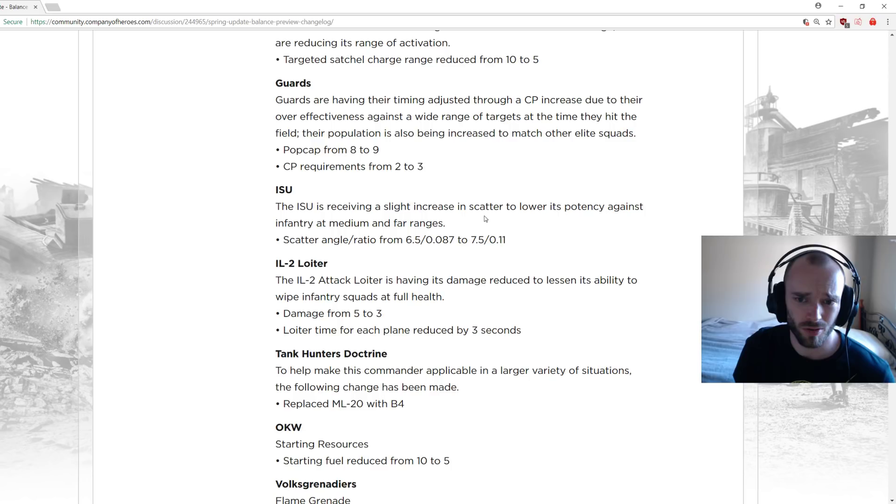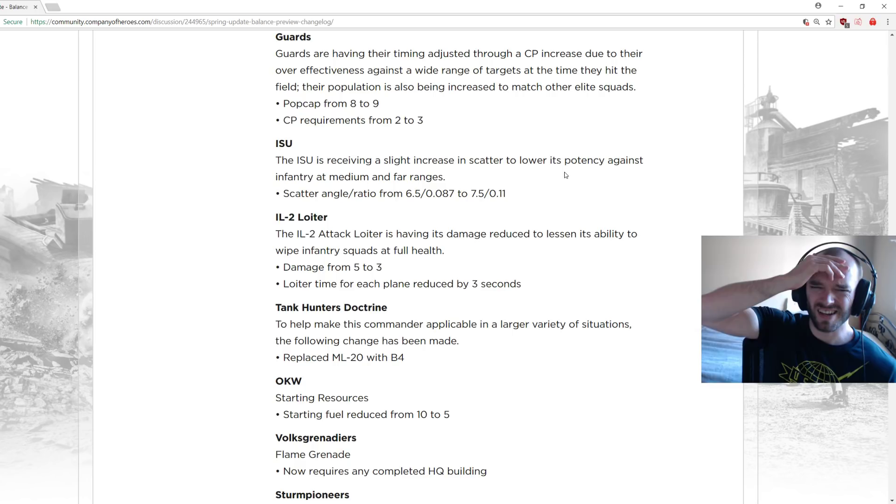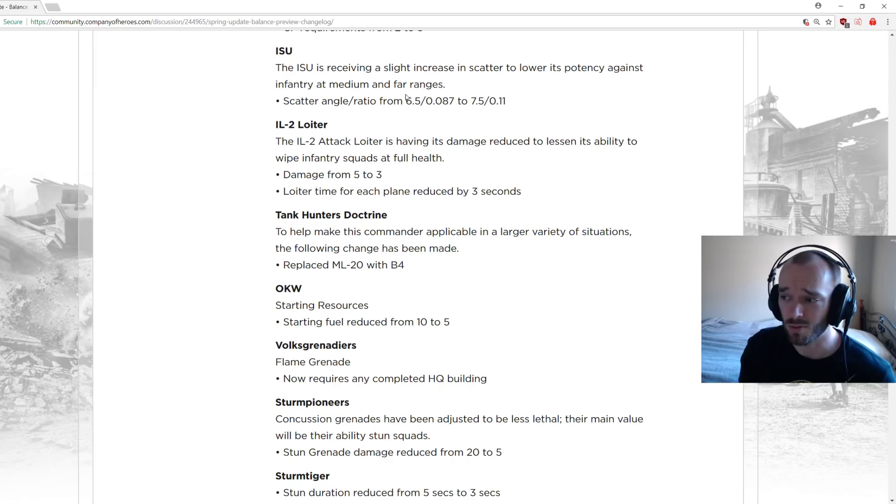ISU: receiving a slight increase in scatter to lower potency against infantry at medium and far range. At the moment basically every ISU shot hits a squad and forces a retreat. Now maybe it misses more, squads don't always have to retreat for every shot. Overall the ISU doesn't need much nerfing in my opinion.